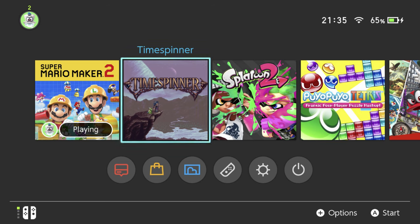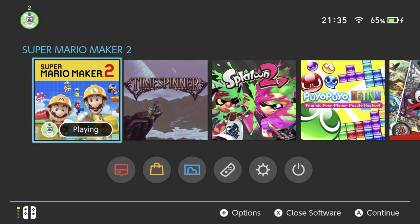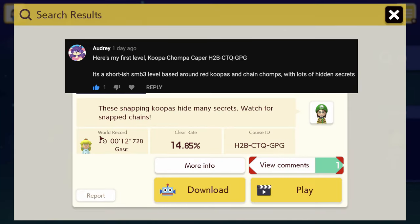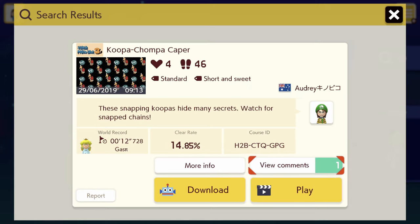But the main point of the video is, like I said in my previous Mario Maker 2 video, I will be playing viewer levels, and I have been given one of those levels to play. If you look at this comment here from Audrey, she said 'here's my first level, Koopa Chompa Caper' - there's the code. It's a shortish SMB3 level based around red Koopas and Chain Chomps with lots of hidden secrets. So I've already dialed that in here, and I'm excited to see what the level's like.